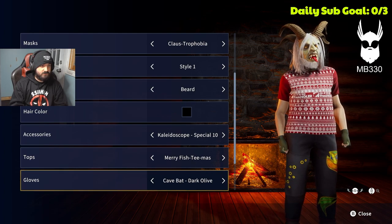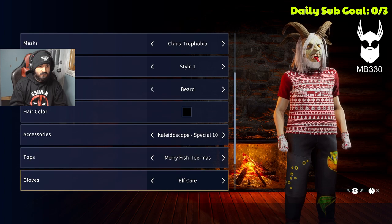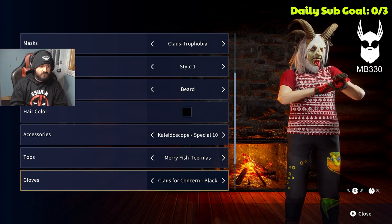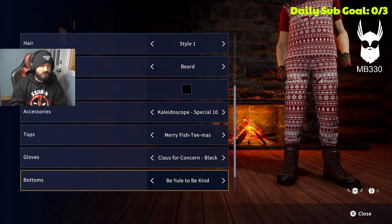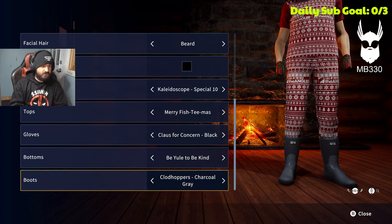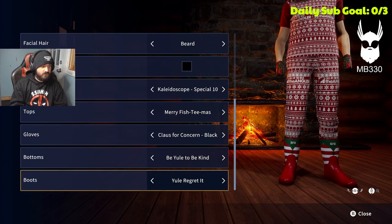Gloves — we got new gloves, and this is all free DLC, this isn't paid for. We got some nice snowmen — black, red. There were some new bottoms too, gotta go with matching bottoms. Boots — we got tons of new boots too. I think we're gonna go with those.